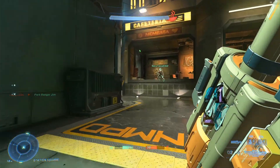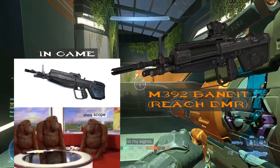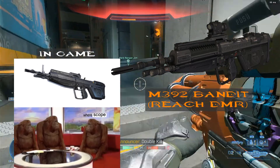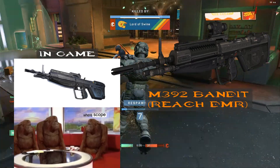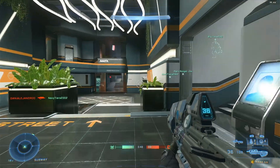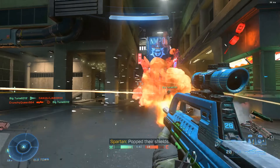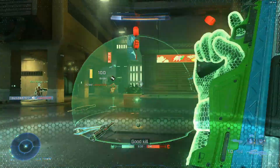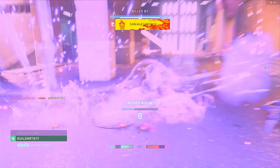Now on to the precision weapons. The first one is going to be the M392 Bandit, which is the Reach DMR, but the reason it's not going to be in the sniper/DMR category is because 343 has decided to remove the sight. Also, according to leaked voice lines, it is now a power weapon, which I think is off — it's too weak to be a power weapon. If they wanted a faster sniper they could have just used the Flexfire S7 variant. I think this would be a perfect weapon to balance competitive play because it's riddled with BR starts, and I think a DMR weapon start would be the perfect balance between controller and mouse and keyboard.